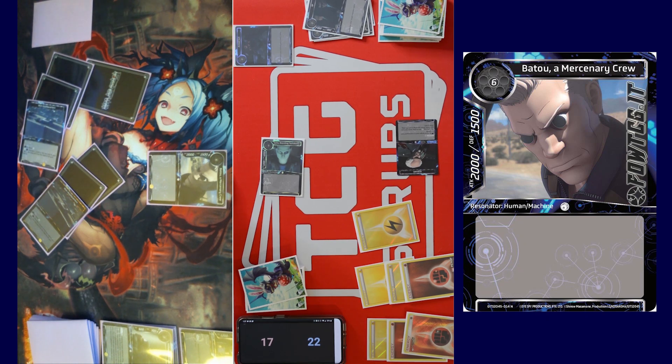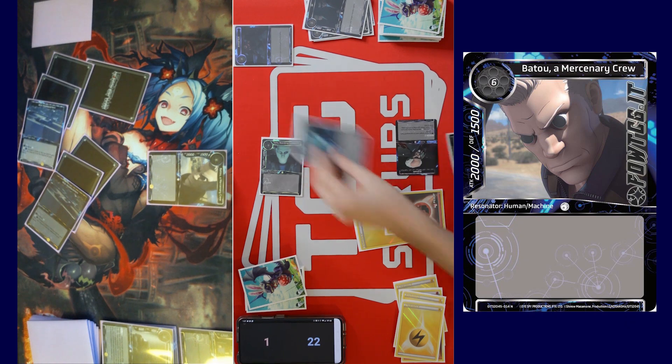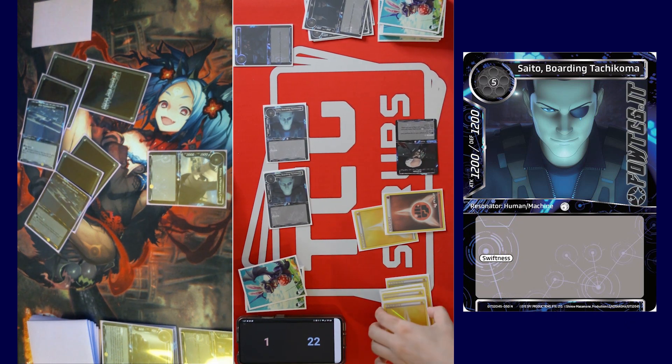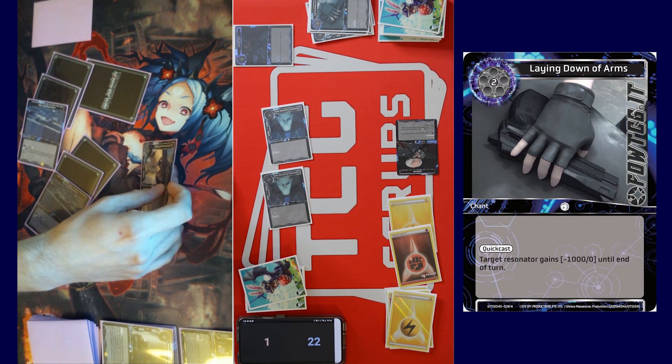I am going to declare no blocks. Oh, you didn't have it. I'm gonna tap five for Saito Boarding Tachikoma. Do you have five? Yeah — five, six, seven. Okay, three, four, five. You need to attack. I'll block that one. In response, I'll give a minus thousand attack. Oh, shit. And pass turn.